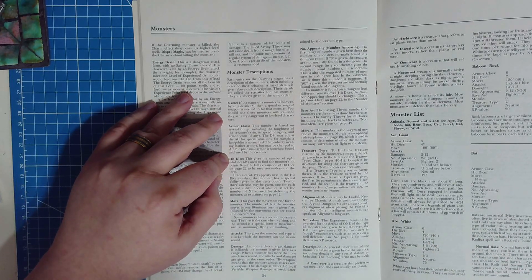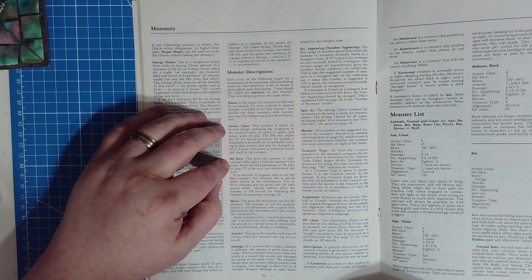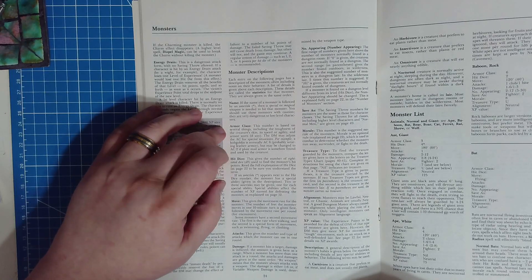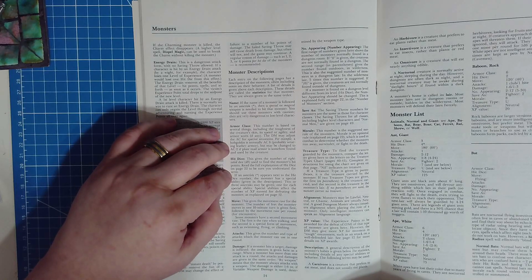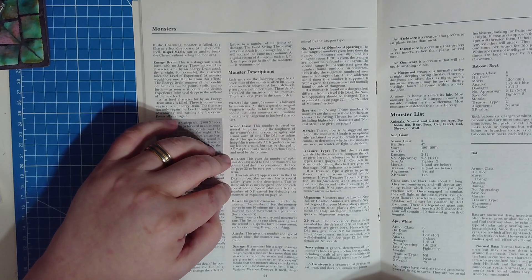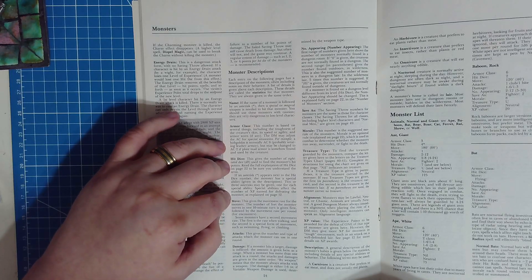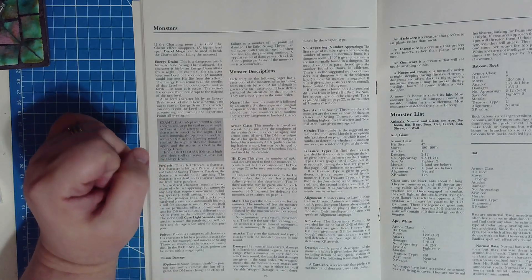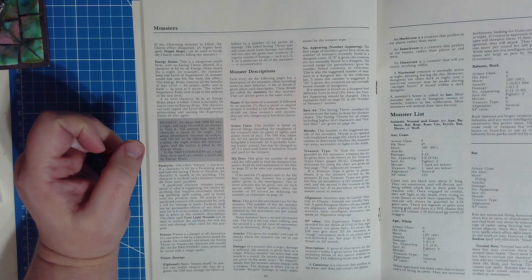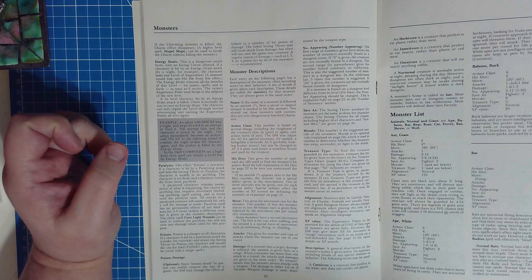Hit Dice: this gives the number of eight-sided dice used to find a monster's hit points. Read the full description of hit dice on page 22 to be sure you understand the term. If an asterisk appears next to the hit dice number, the monster has a special ability given in the description — two or three asterisks may be given, one for each special ability. Special abilities affect the XP earned for defeating the monster, as explained on page 12, and they do dramatically increase the value.